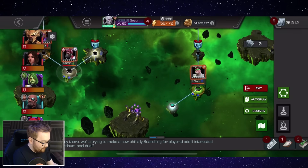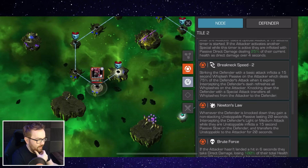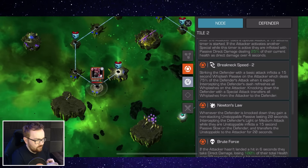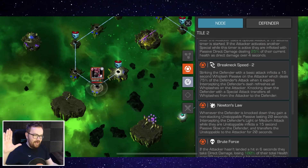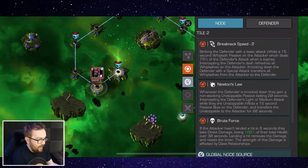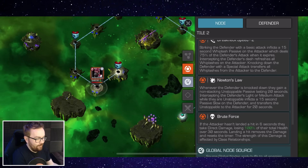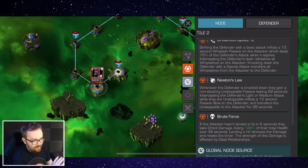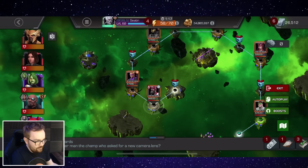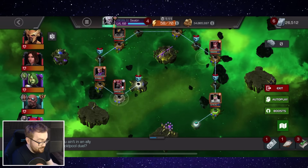There is a bit of intercepting required on the final boss Red Guardian because he has the Quicksilver Breakneck Speed node — if you don't intercept him and knock him down, intercepting him refreshes Whiplash, and knocking him down transfers the Whiplash from you to him. If you don't do this you're going to get massively clapped. Also when you knock him down there's the Newton's Law node which gives him 20-second unstoppable, but if you intercept him it applies a passive slow so you don't need to worry about that.